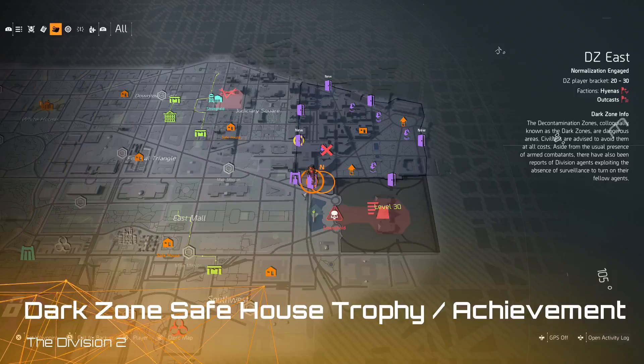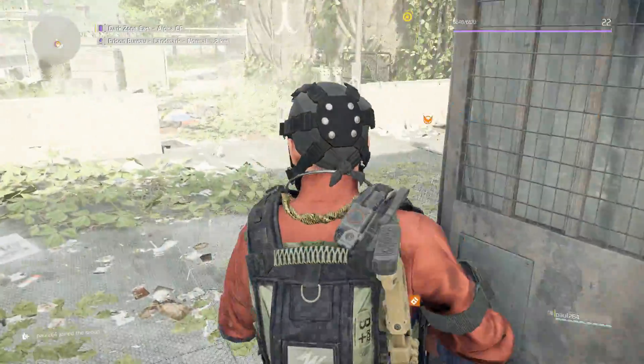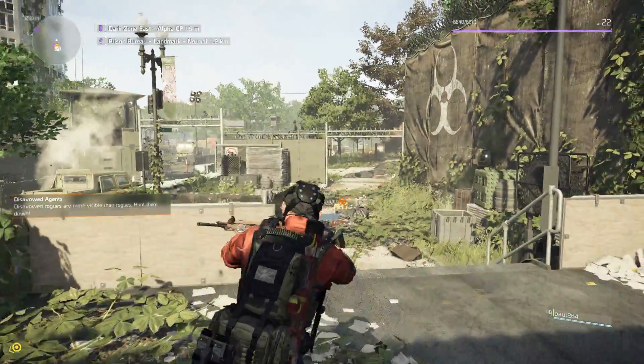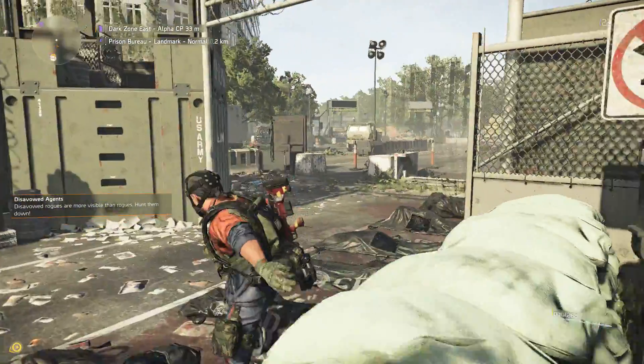Hello agents, in this video I'm going to show you how to get the Dark Zone Safe House trophy/achievement on The Division 2. Just at the start of the video you can see where I entered the dark zone — this is a great location to enter to get this done, because straight down the street is a terminal that you can use to start off this process.